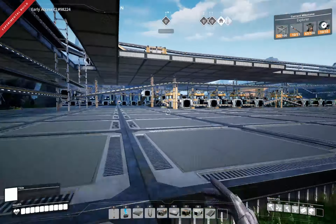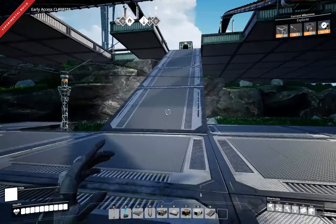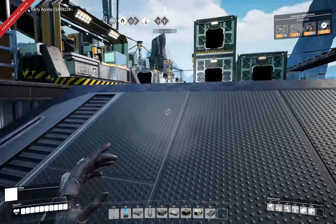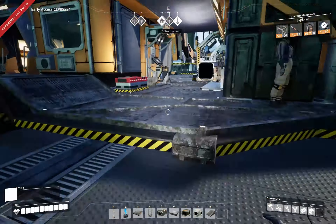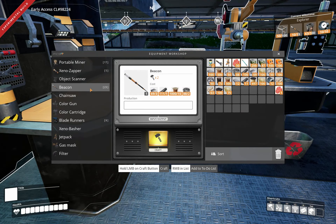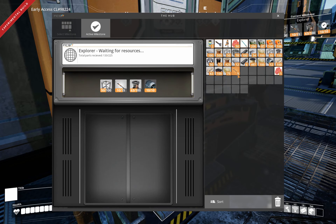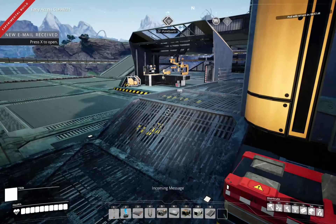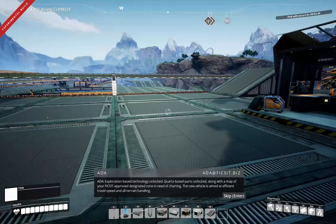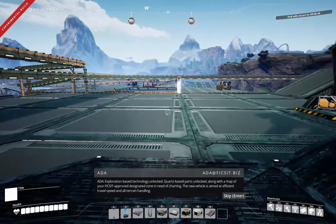The sulfur should unlock the explosives, the gunpowder - all of that is good stuff. Now we should be... let's get the five beacons that we have left. One, two, three, four, five beacons are a go. Modular frames are a go. And pop it! Yay! Exploration-based technology unlocked. Ports-based parts accessible along with a map of your designated zone in need of charting. The new vehicle is aimed at efficient travel speed and all-terrain handling. Heck yeah!